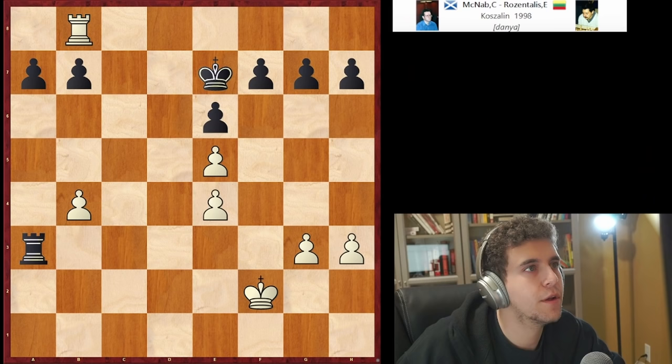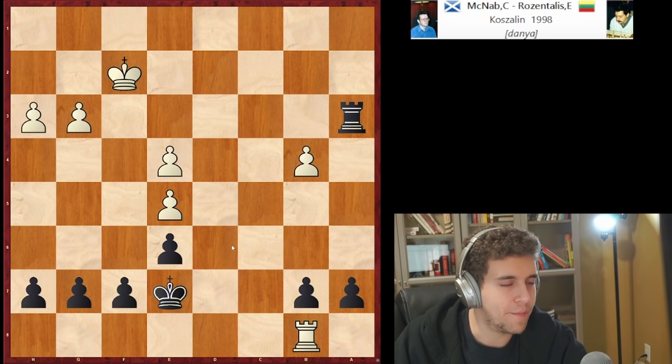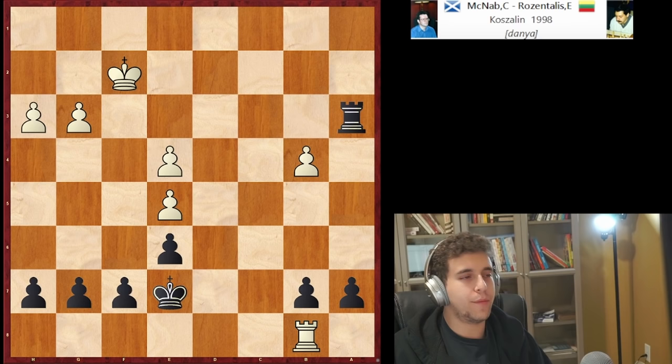So this is the game — not a particularly famous game, but you might have heard of Rosenthalis; he's a GM. McNab is also a GM from Scotland, and this position occurred in their game. It's black to move. Black is trying to win and white is trying to make a draw. Rosenthalis is up a pawn.